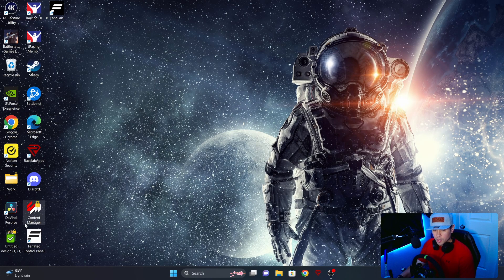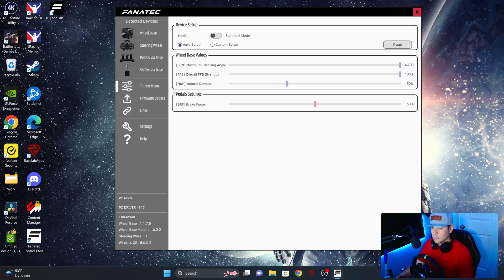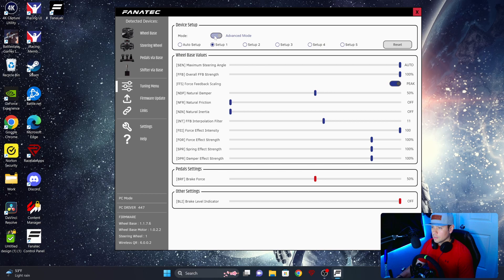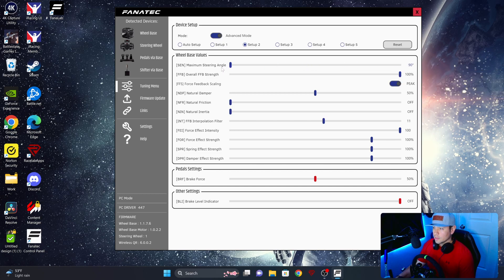Then we want to open up the Fanatec control panel. Select Tune-In Menu, and here we want to change the mode from Standard Mode to Advanced. You can pick one of these setups you want to use for AMS 2. For this example, I'm just going to start from scratch and select Setup 2. What we want to do here is change the maximum steering angle from Auto or Max all the way down to 90 degrees. So now your wheel can only rotate 90 degrees.